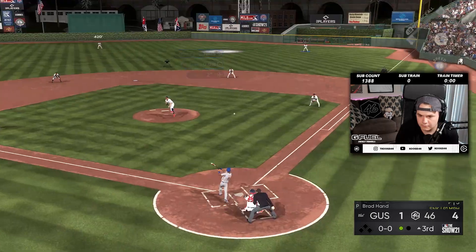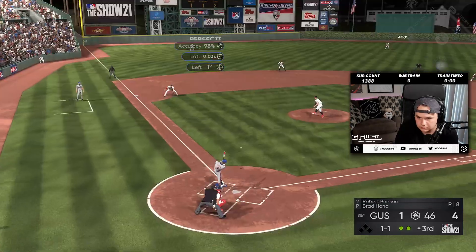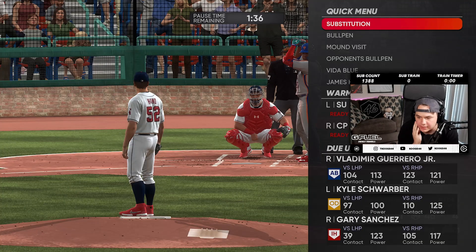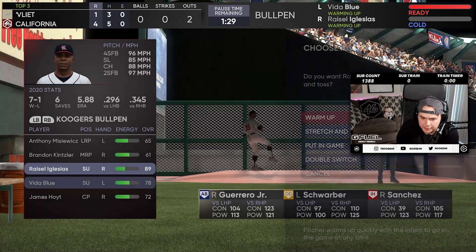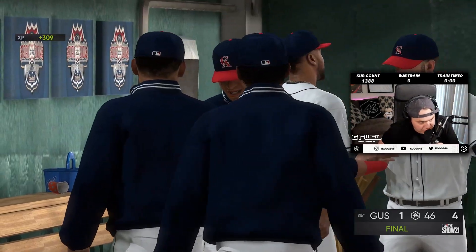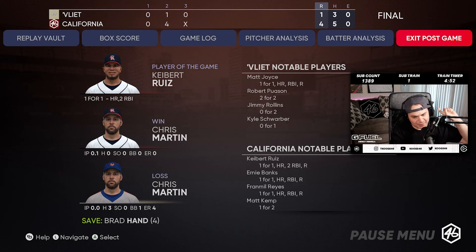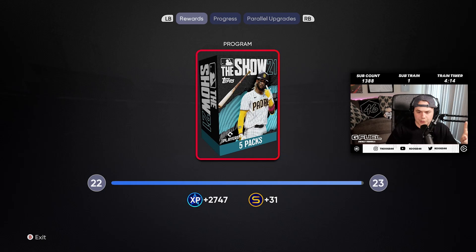That was easy — that's two. Vlad is technically weaker against lefties, and Schwarber's on deck. I'm going to warm up Rysel because I'd only need one out from him. GG's, baby — 12-0, number six! Unfortunately not 36-0 because I lost my first game today. I'm not opening up this pack and I'm not going back into BR. I'm staying away from BR — I'm going to open that pack when the new one drops. GG.